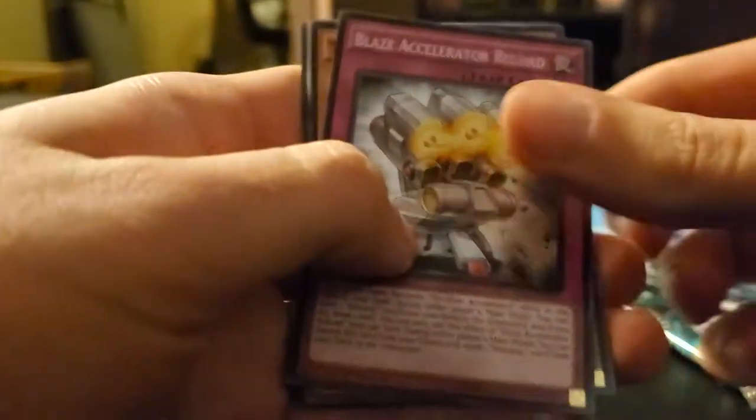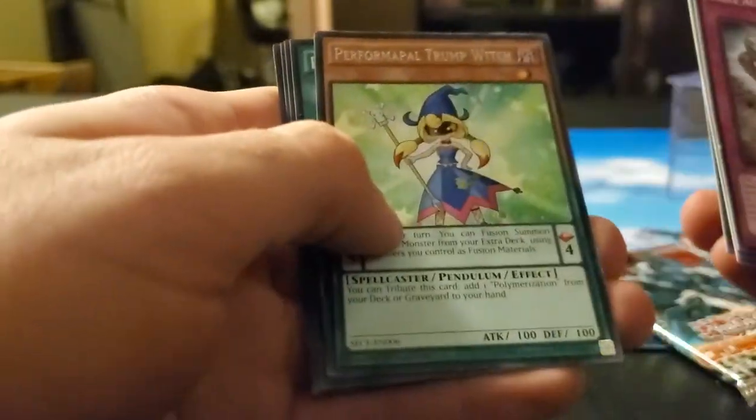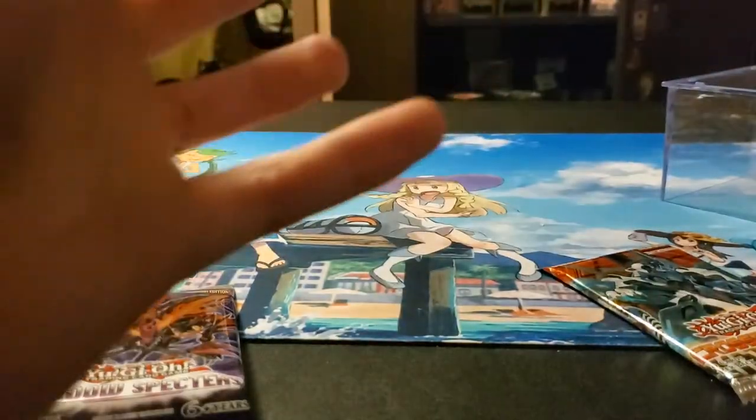Blaze Accelerator Reload, Toy Knight, Inferno Knight, Atonadel, Performer Palace, Spike Eagle, Trump Witch, Pendulum Shift, Conceler Twinkle, Echo Oscillation, and Stamp Turtle. That's Shadow Spectrum.